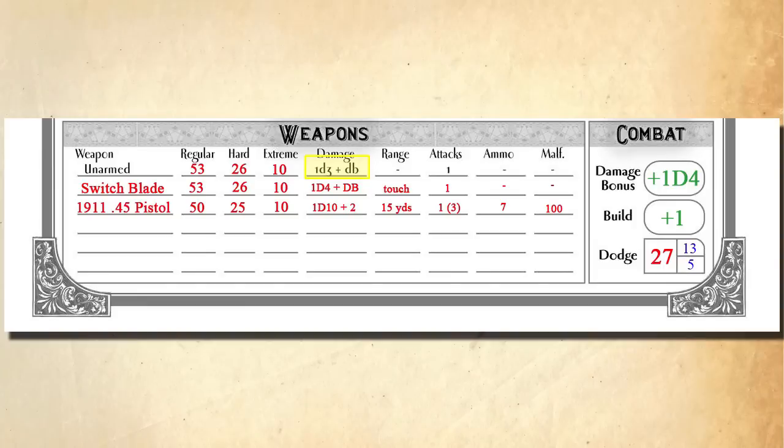For example, our character Jack does 1d3 damage plus damage bonus when he hits someone unarmed, so on an extreme success he does 7 points of damage. If he uses his Switchblade — which also uses the Brawl melee skill — and hits with an extreme success, he'll cause maximum weapon damage of 4 points, maximum damage bonus of 4 points, and then rolls a D4 for the weapon damage again, making his damage potential anywhere from 9 to 12 points. In the next 5 to 10 seconds, there's a 53% chance of ruining your day, and a 10% chance of ruining your life.